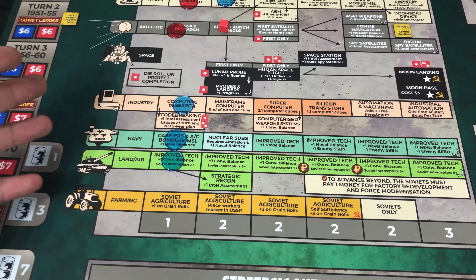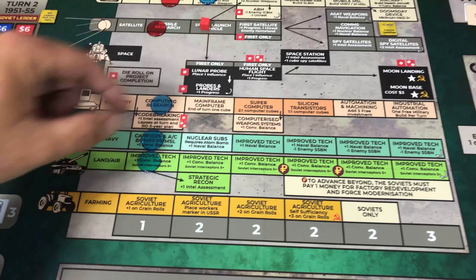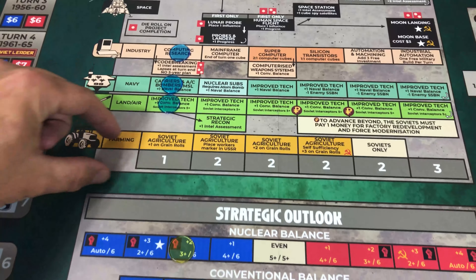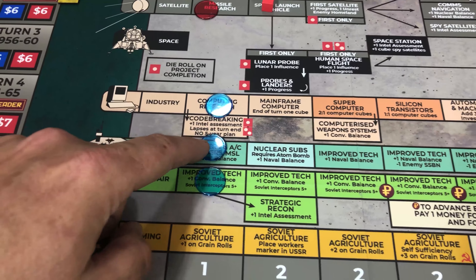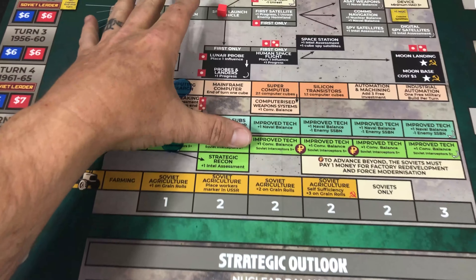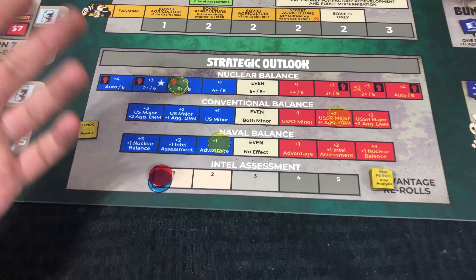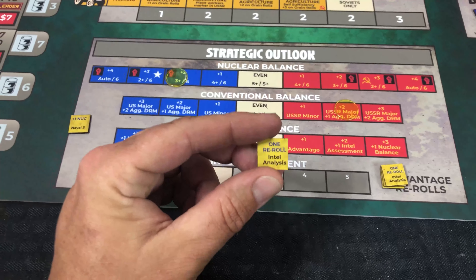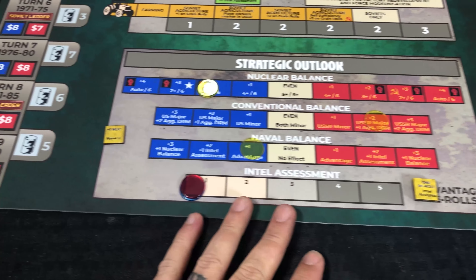You can see all the different bonuses available: nuclear, space program, industry, naval, land and air forces, and even how well you can feed your people. As an example, investing in naval gives a plus-one to the naval balance. A lot of what's tracked on the lower portion of this board has to do with affecting those balance tracks. Code-breaking gets you that Intel assessment, and at end of turn if you're above your opponent you can get chits that allow you a free re-roll. Re-rolls are excellent to have — think of these tracks as having a middle point, and whoever has the disc on their side is winning and gets bonuses.